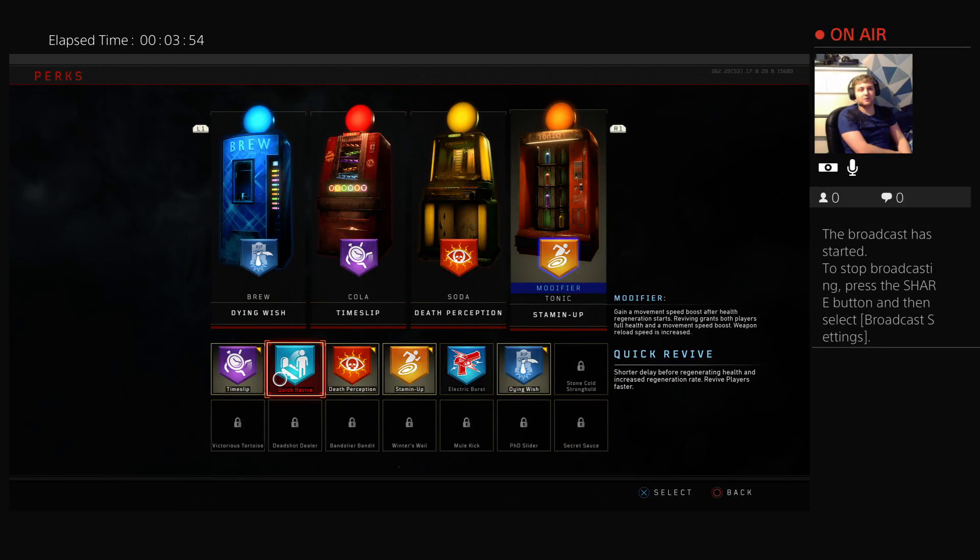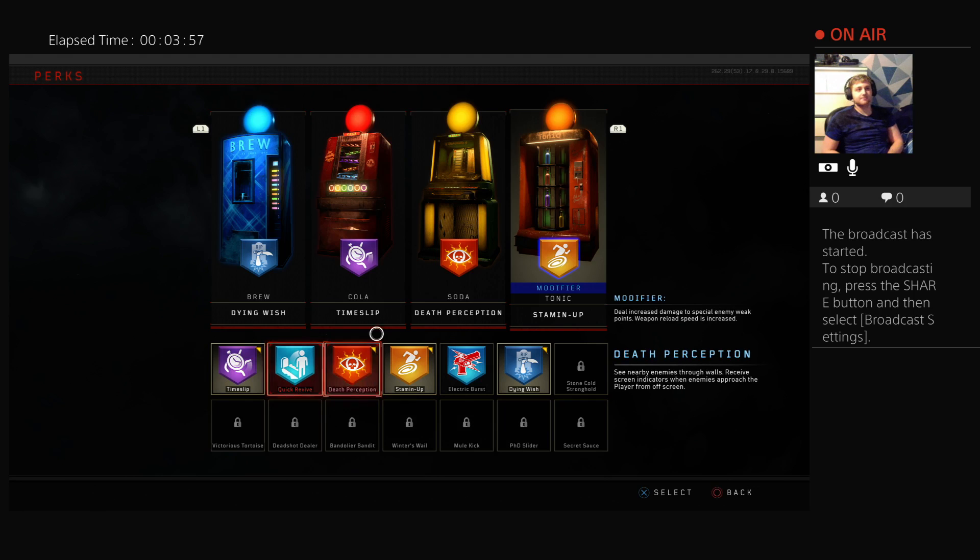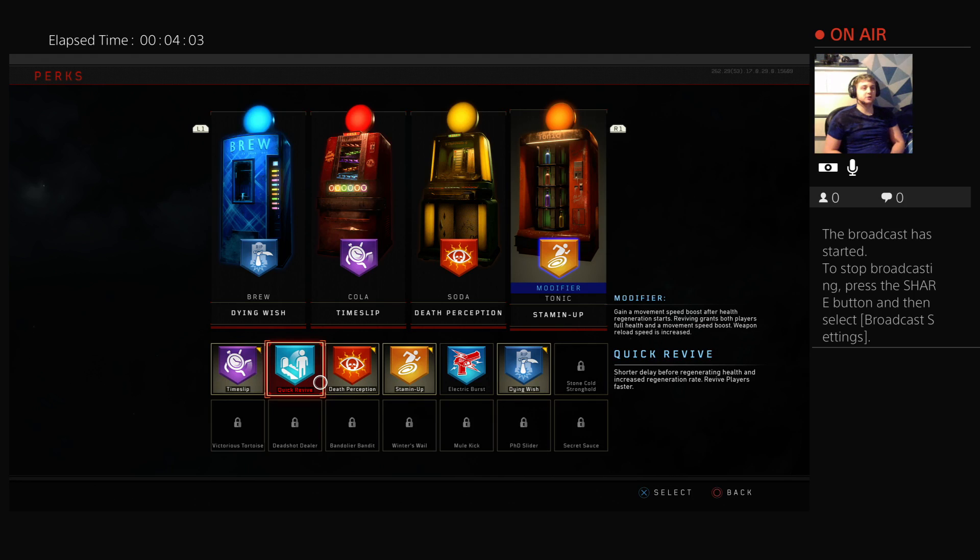It's really overpowered — pretty much Juggernog in Black Ops 4. If you're playing co-op I recommend putting Quick Revive in the modifier spot. The modifier gives you a movement speed boost after health regeneration starts, so you move even faster than with Stamin-Up alone. Reviving also grants both players a health and movement speed boost, plus weapon reload speed is increased. Quick Revive is so overpowered in Black Ops 4. In solo I don't recommend it in the modifier, but in co-op it's an absolute must.